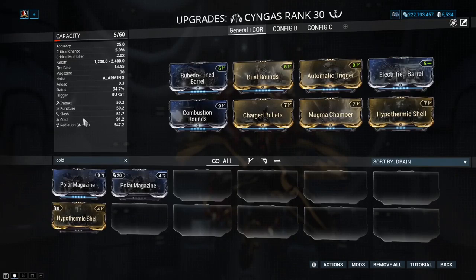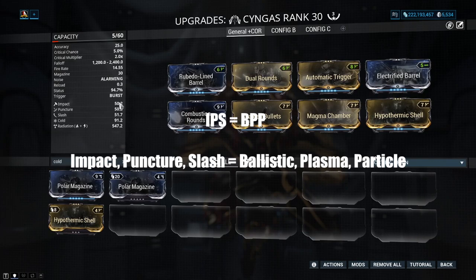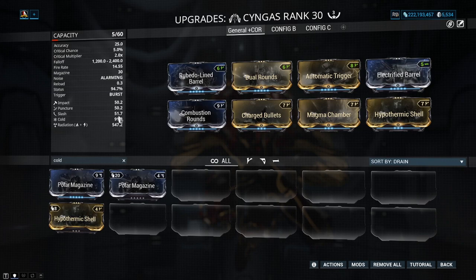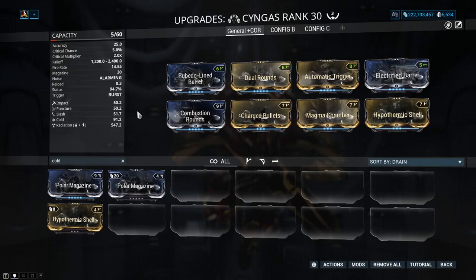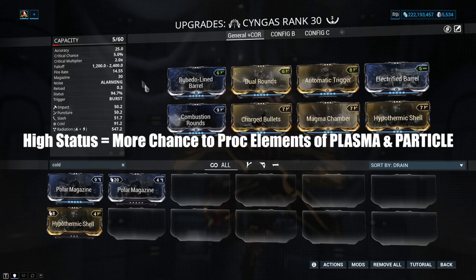Now IPS — we know this as impact, puncture, and slash. The new value you want to understand is BPP: ballistic, plasma, and particle. Ballistic is a way of concussing the enemy. Plasma debuffs their total armor and shields. Particle debuffs their overall health — once you apply it, you can do more and more damage towards them. Because plasma and particle are so strong at debuffing the enemy, we want to run high status into them. Status is very, very important, so don't worry about criticals right now.